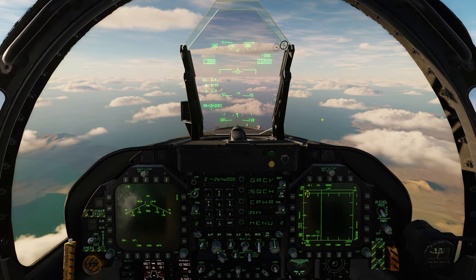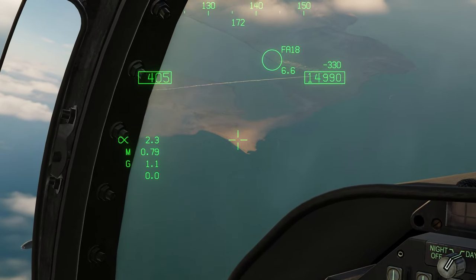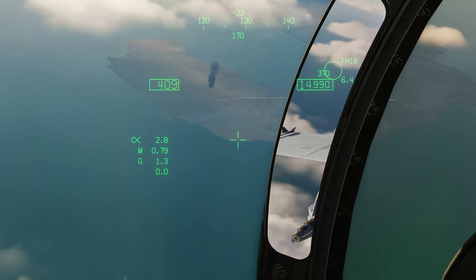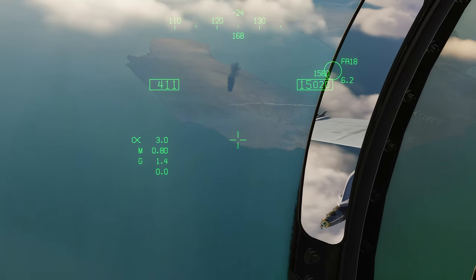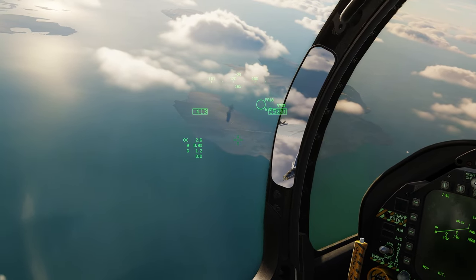Welcome to the F-18 Hornet over the Sinai map. Currently we're over the target area. One of our friendly F-18s is getting fired at by Shorad systems right now. But how do we get the sensors in the targeting pod to look over there? We're going to go over the first example with the HMD right now.